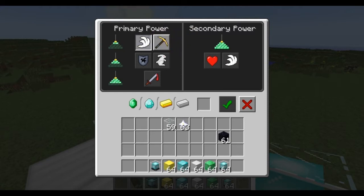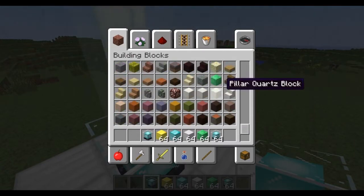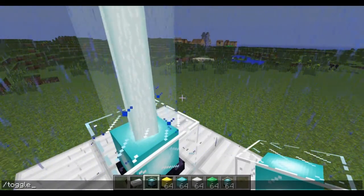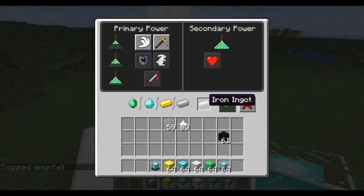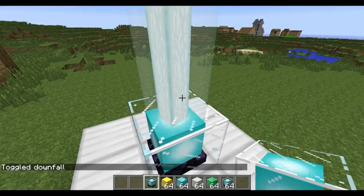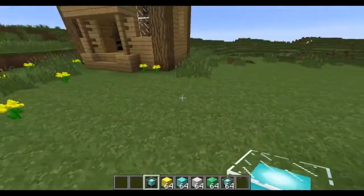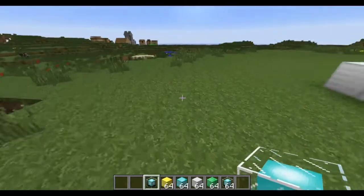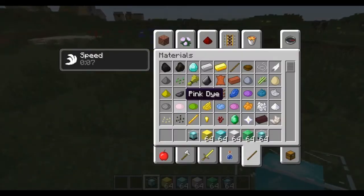You need to put one material in — for example iron — to activate it. So let's put iron and select speed. Done. Now we have speed all the time. It says 8 seconds but it keeps regenerating. And as we go a bit farther away we begin to lose the effect.